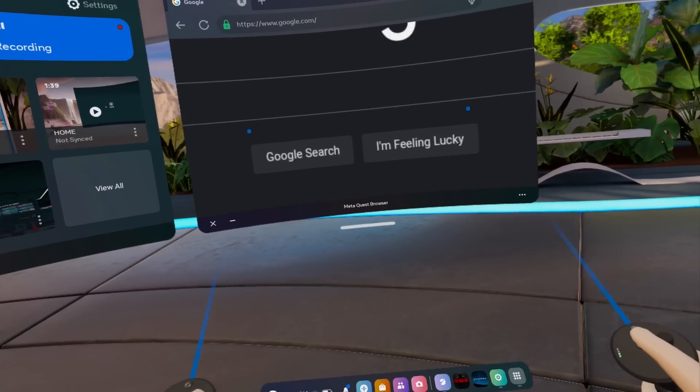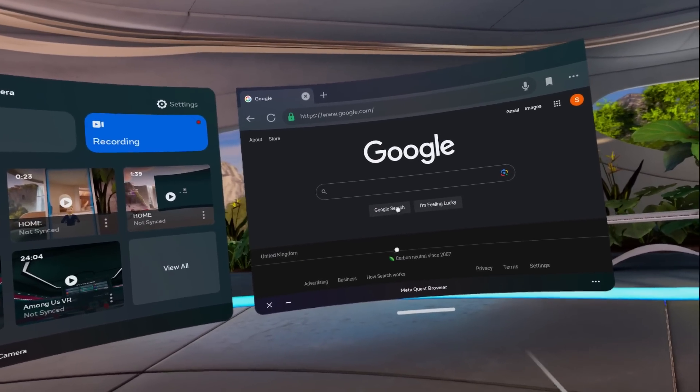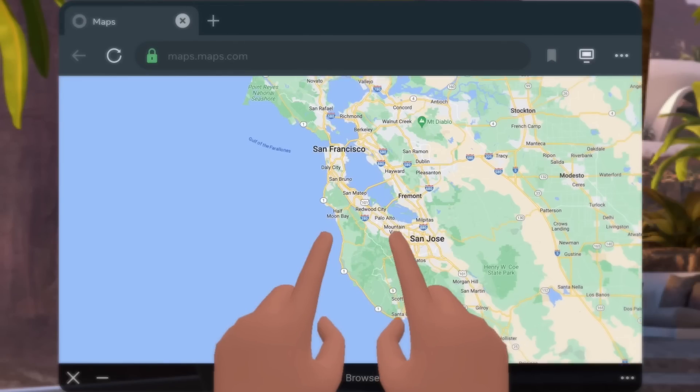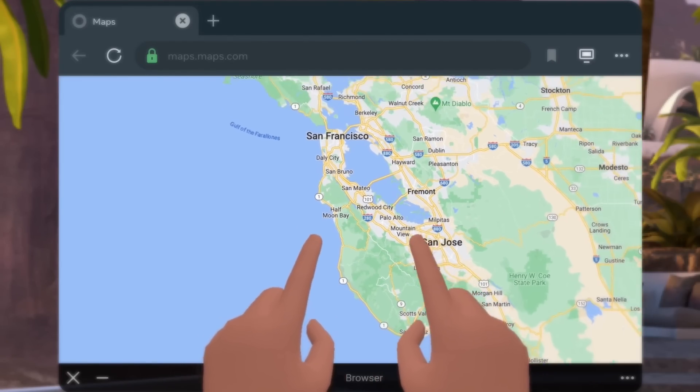There's also browser multi-touch support. Multi-touch support is now a feature of the Quest browser, meaning you can use the touch controllers or your hands to control the browser and features within it, such as zooming in and out of maps or clicking HTML buttons. It might be especially handy when AR becomes a thing — handy, see what I did there.